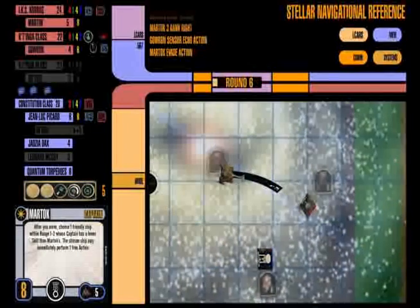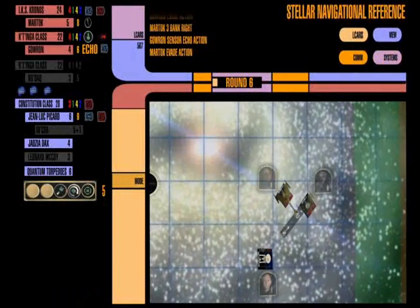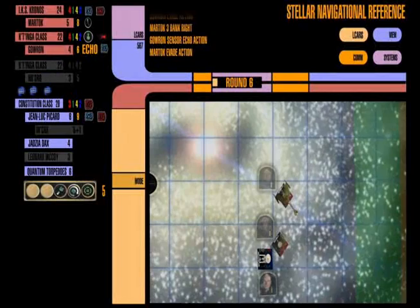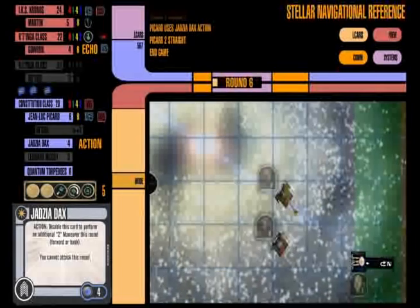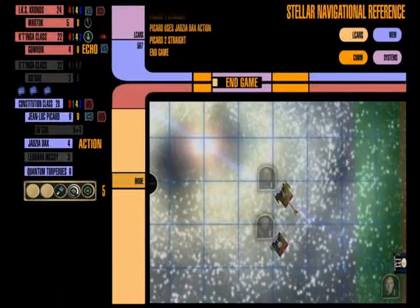Since I had the cloaks on last turn, I'm going to pull forward again. So I don't wind up with the same situation where I don't have a shot because he's out of my firing arc, I'm going to sensor echo Gowron. Thankfully, this turn I am off the board — four forward plus Jadzia adds another two — and there's the end of the game. I've actually finished the Kobayashi Maru in six turns.